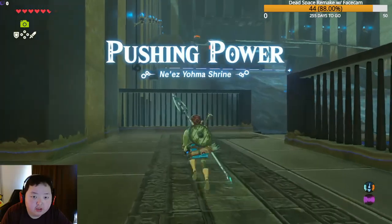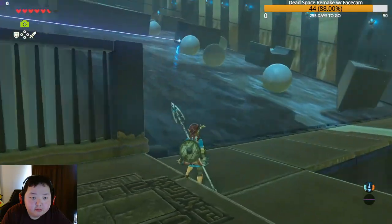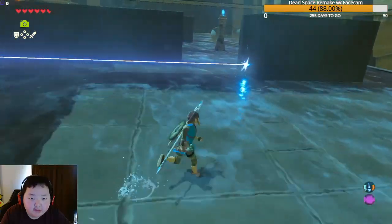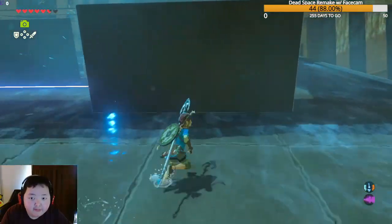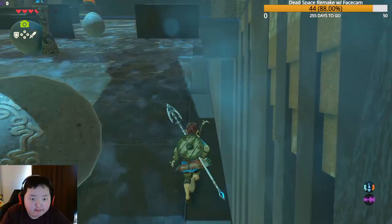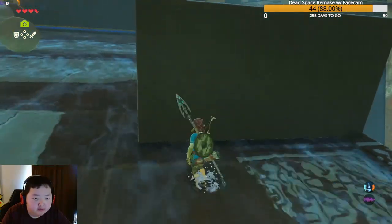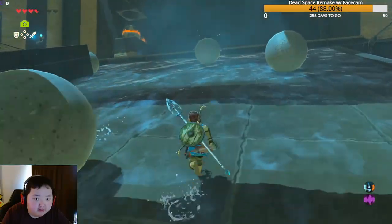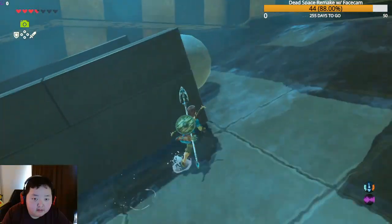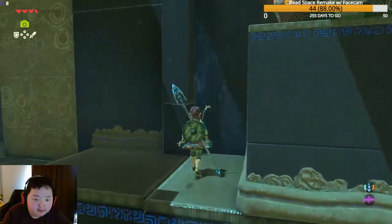Working through the Nezioma Shrine 'Pushing Power' puzzle. We need to reach the top and move the ball down while standing behind a wall for protection. Some balls get stuck partway. We manage to get just enough of a shove on the ball and work it toward the goal.